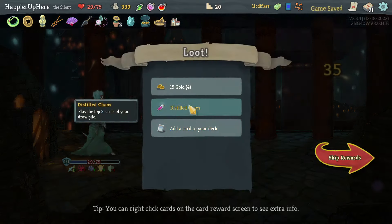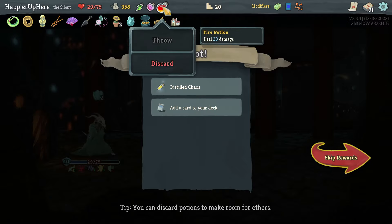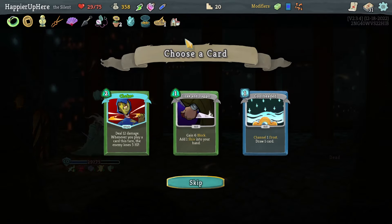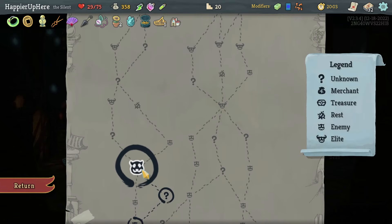Got a little Chaos Potion. If I knew I was going to get a potion I would have used the Fire Potion. Let's get rid of the Fire Potion. Choke, Cool Headed — if I had energy I would have taken the Choke. Let's take the Cool Headed instead.